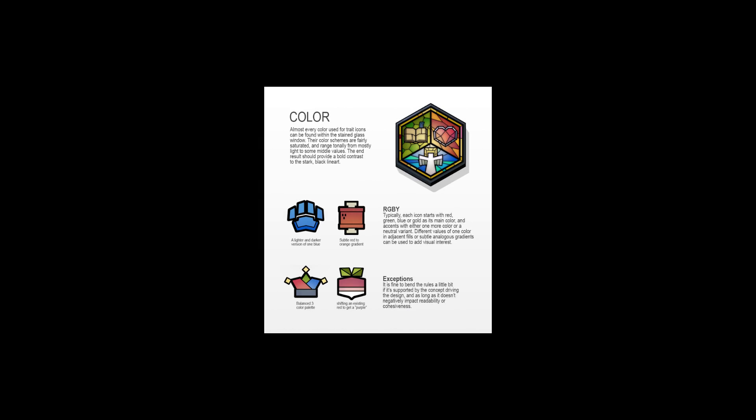Bold and bright colors! Against a UI largely comprised of muted tones, color and contrast help make the traits easy to spot wherever they can be found. Furthermore, almost every color used for trait icons can be found within the stained glass window in the character screen. Most icons start with red, green, blue, or gold as their primary color, and an accent with one or more colors of a neutral variant.